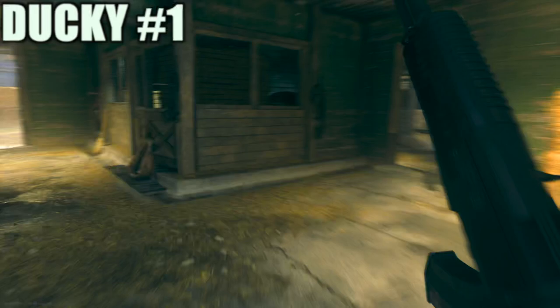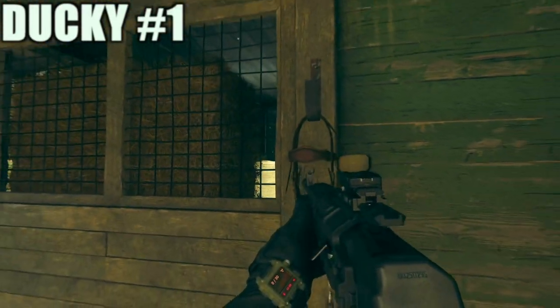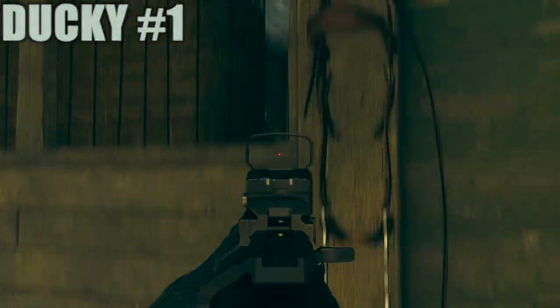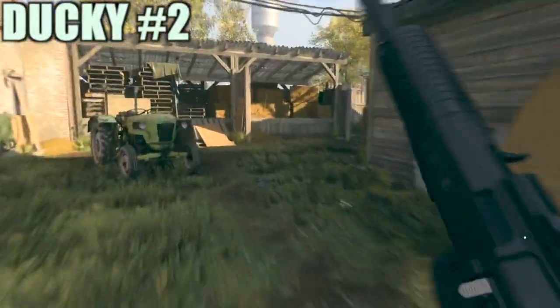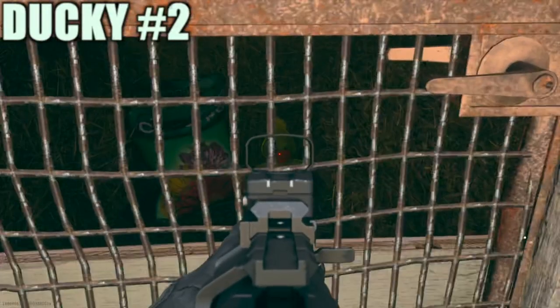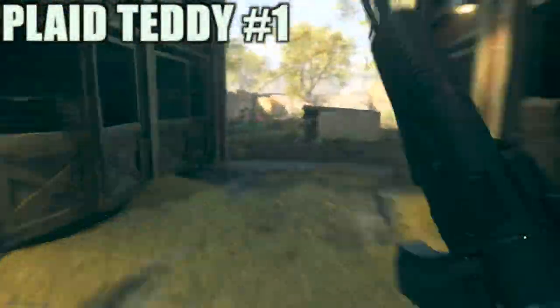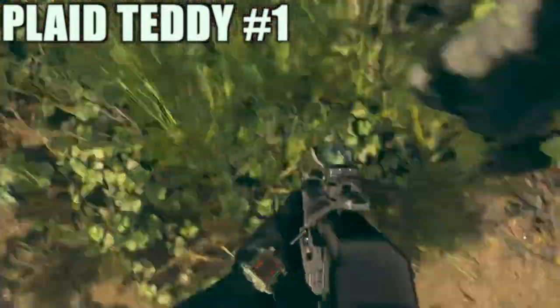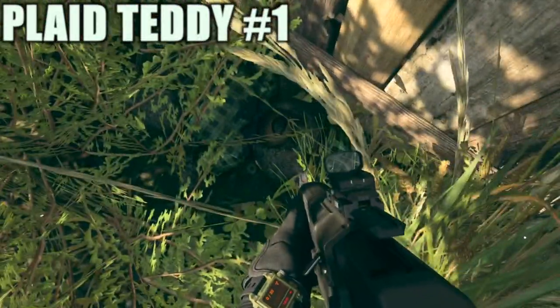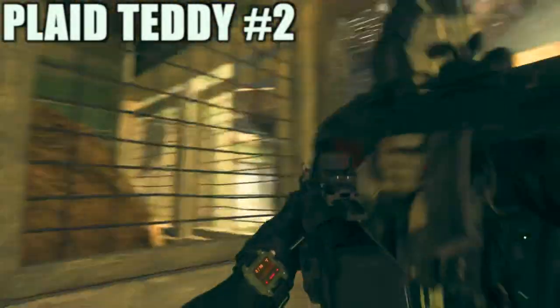So this easter egg is very interesting and it can be done within a private match. Now if you are playing solo, you will need to equip a C4 onto your class prior to the game. That is because how this easter egg works is there are going to be four different types of stuffed toys scattered around the map. There will be two locations for a plaid teddy bear, two locations for a duck, two locations for an elephant, and two locations for a bow teddy bear.